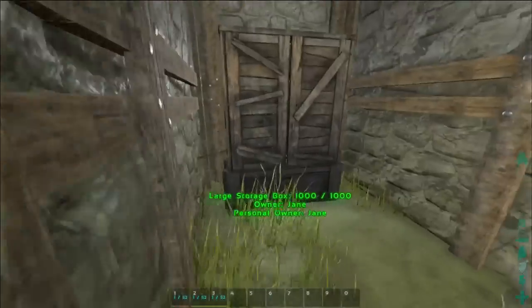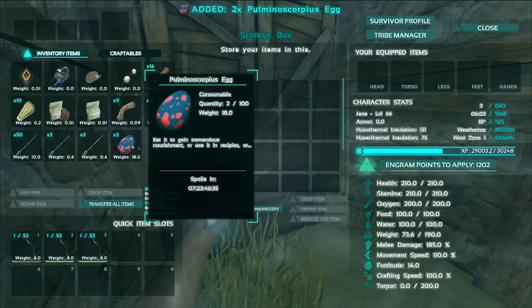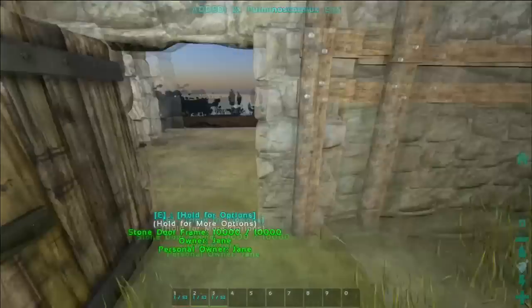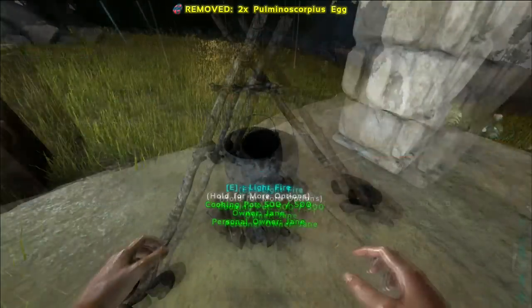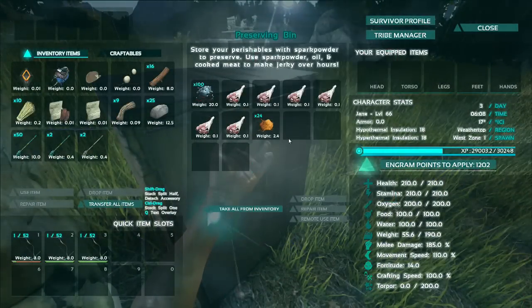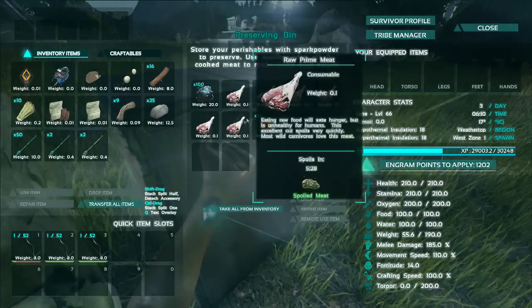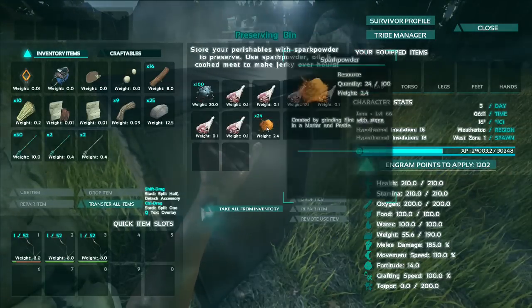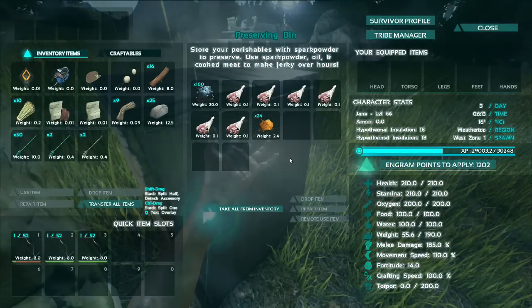I'm going to grab the pulmonoscorpius egg which I've had prepared from earlier and dump that in this cooking pot. I also need some jerked prime meat. If you don't know how to make jerky, you just put one oil, three spark powder, and whatever you're trying to jerk, and then it'll make that jerky.